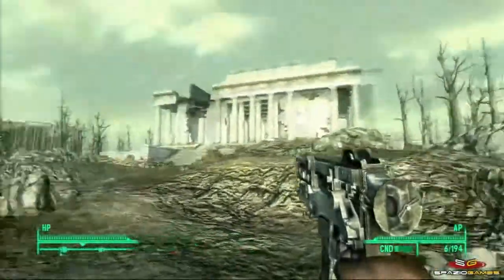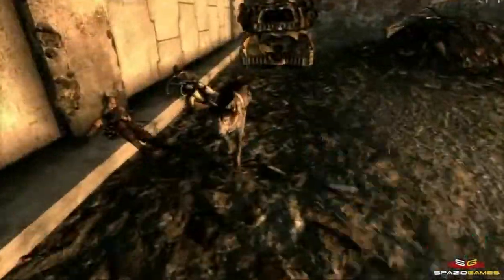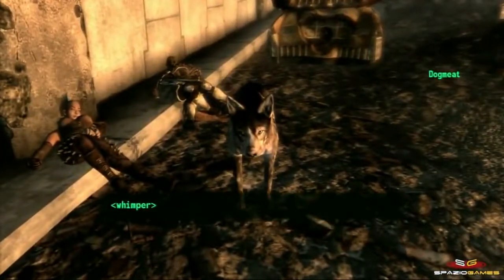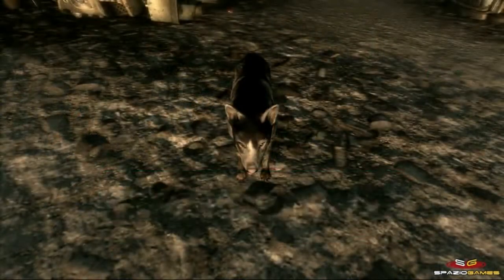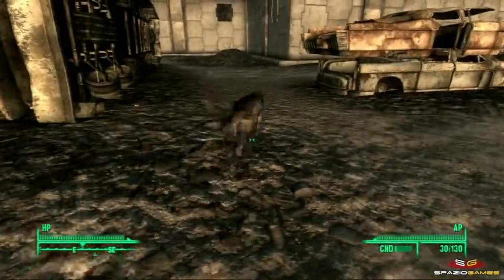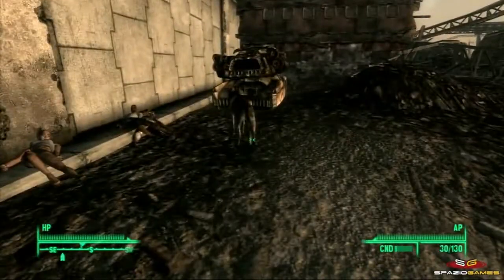Fortunatamente il nostro viaggio non ci vedrà protagonisti solitari. Tra i compagni che potranno unirsi a noi spicca assolutamente Dogmeat, il primo cane non mutato dalle radiazioni che incontreremo e che ci seguirà fedelmente per il resto del gioco, se sapremo prendercene cura. Oltre che spietato in battaglia, il simpatico animale è capace di cercare nell'immediata vicinanza degli oggetti e portarceli.